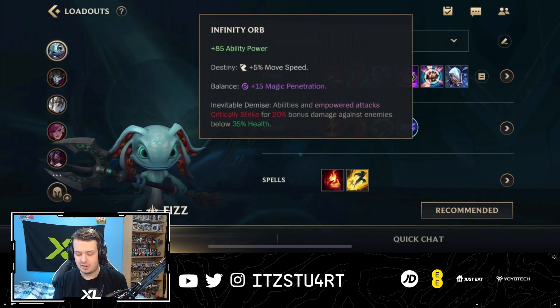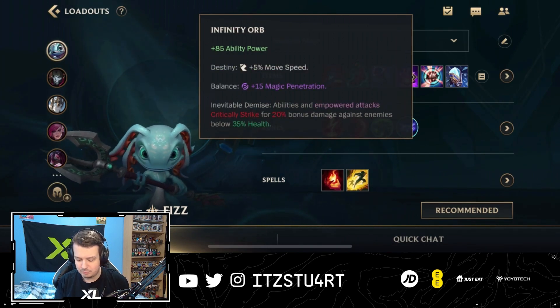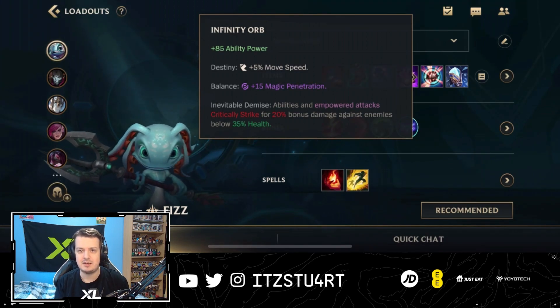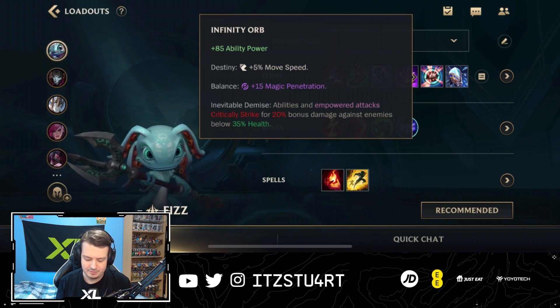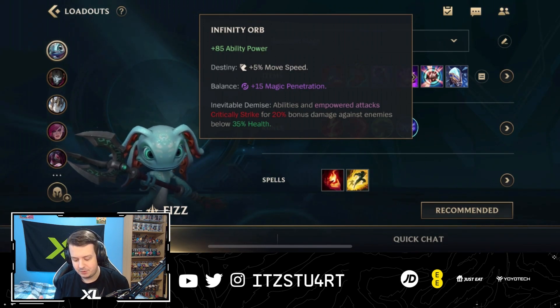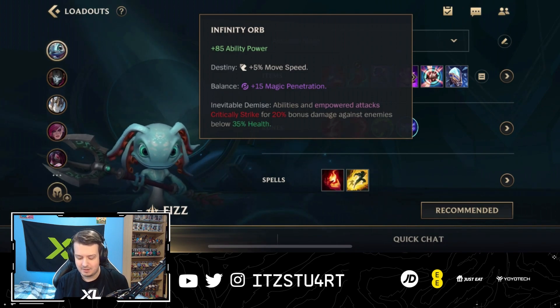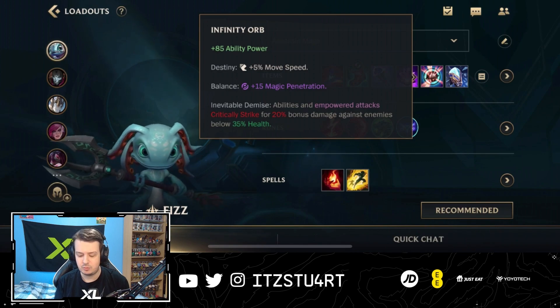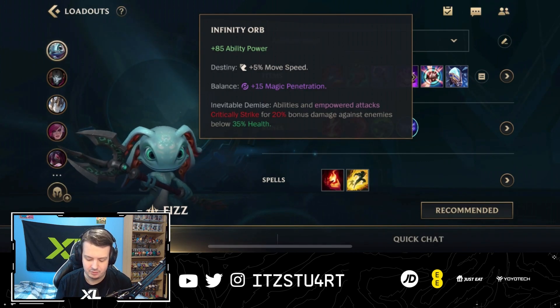Infinity Orb gives us a lot of ability power, a little movement speed, flat magic penetration, and a passive that lets us critically strike for 20% bonus damage against enemies below 35% health. Chum the Waters most of the time brings enemies down to that threshold, meaning follow-up abilities will crit every time.